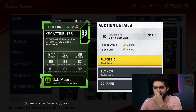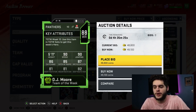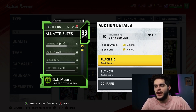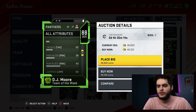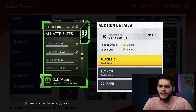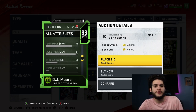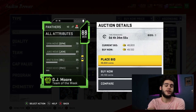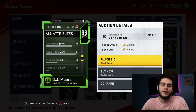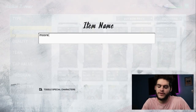DJ Moore is 49k — an 88 overall wide receiver. He's got 90 speed, 90 jumping, 86 catching, 85 catch in traffic, 87 spectacular catch, 81 short route running, 81 medium route running, 82 deep route running. He's a do-it-all type receiver. He's got good agility, good acceleration, and what really makes him stand out is his after-the-catch ability — he can kick return, he's elusive, he has good ball carrier vision, a pretty good stiff arm, and a 91 juke move. Not a lot of budget receivers have good speed and can also juke, and juking is important because even when you're fast you still have to make moves.